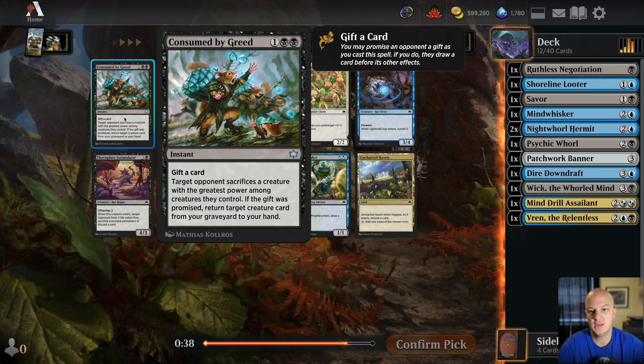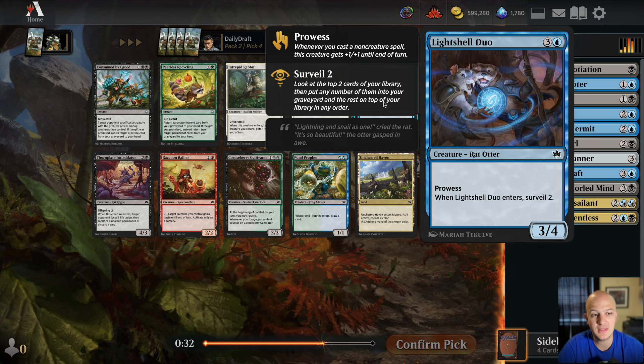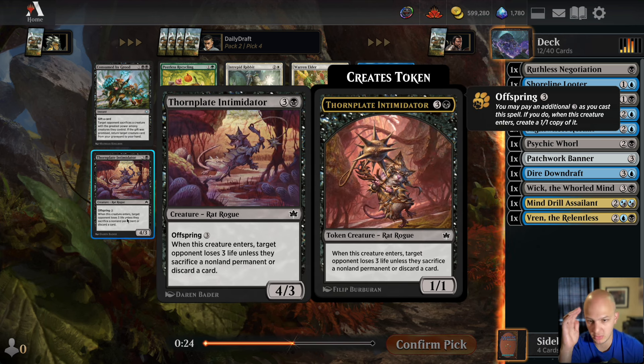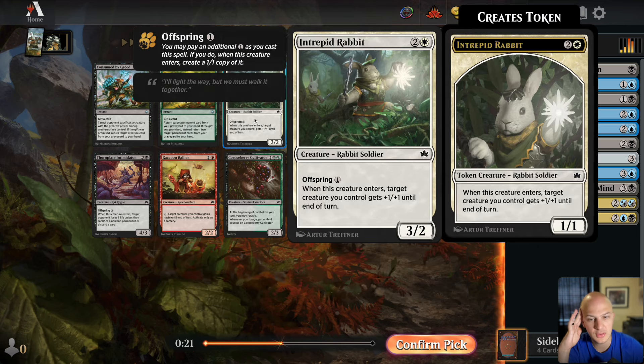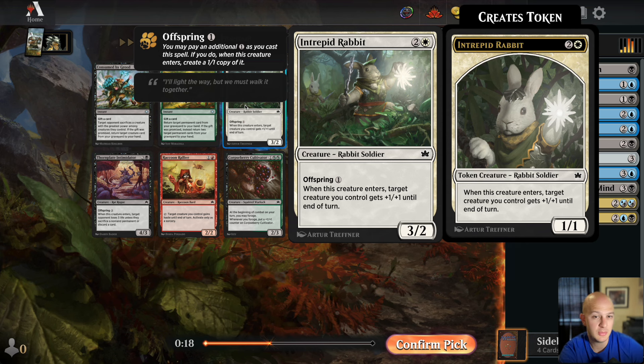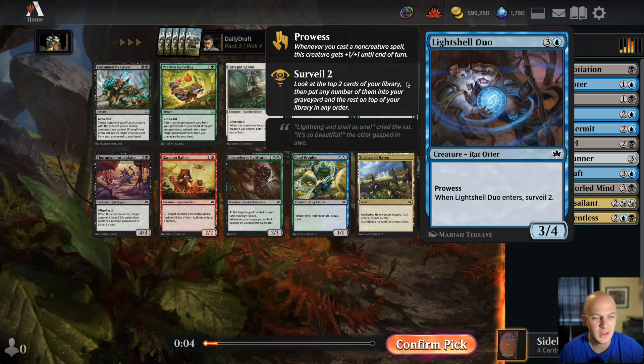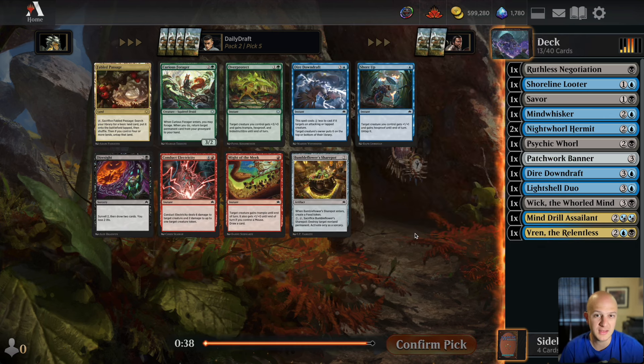Maybe we wield this Hermit. There's an interesting three-mana card — sack a creature with the greatest power, if the gift was promised return target creature from your graveyard to your hand. Lightshell Duo is a Rat Otter that surveils two when it enters, and another rat card — four mana, 4/3 with Offspring. Another Intrepid Rabbit — we could have had a really good white deck. But I'm going to take the Duo because it's a rat and helps us reach threshold with Surveil 2.